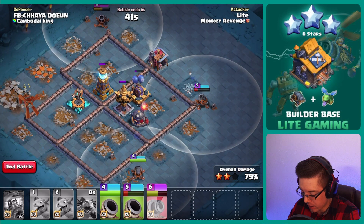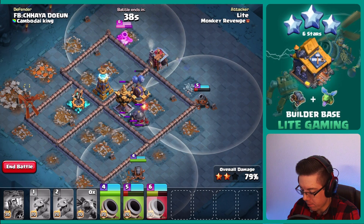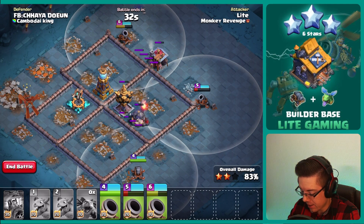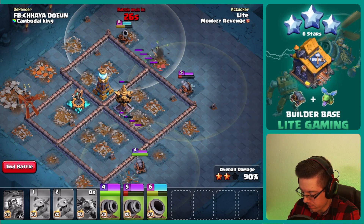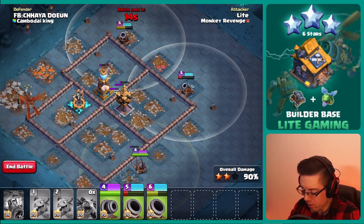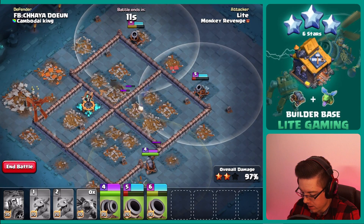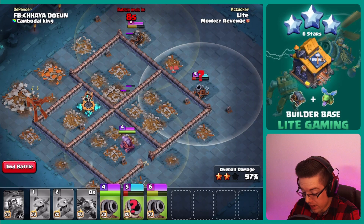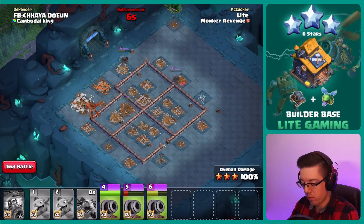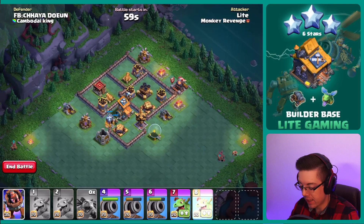So we will have to beat through some of the walls, which may be concerning to take out that air expo on the back end. But we shall see what we can do. Number five can take out the crusher, which is perfect. Number six should in theory be able to run around the base and take out that air expo, but just in case, number four is beating through the wall. Wow — number six wanted to beat through the wall too, it doesn't want to round that corner. Interesting. Could have been bad, but we did clear the first stage with our three cannon carts still alive, which is beautiful.